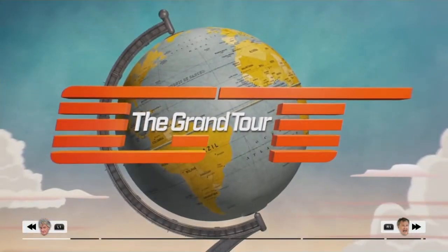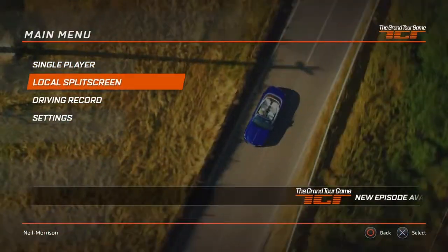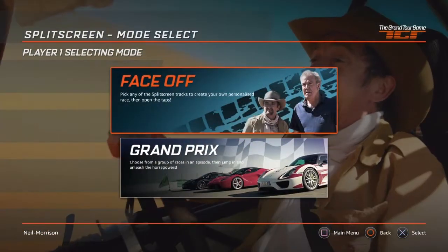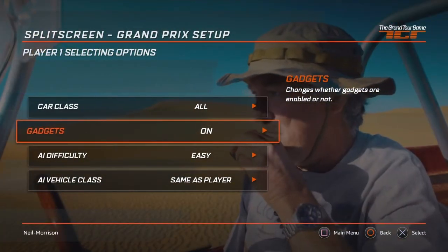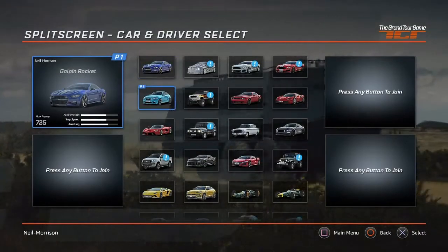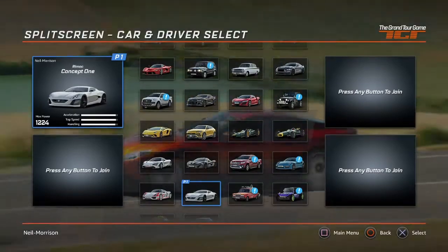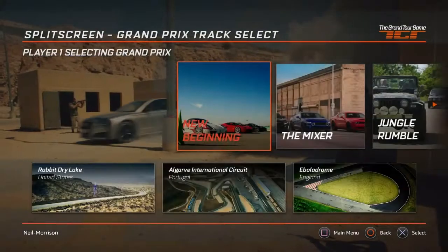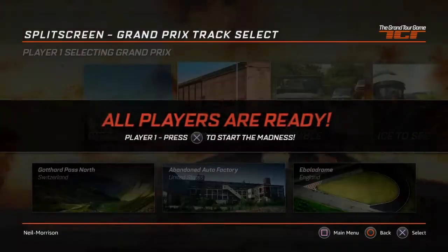Hey guys, it's Neil from the School Busters, and in today's video I'm going to show you my quickest method of getting the lead balloon trophy, which is called Pancelot, in the Grand Tour game. At the main menu, go on local split screen, set up a Grand Prix, follow my setup, then pick the Rimac and put my rich character. I would say pick the mixer for the maps.